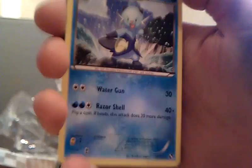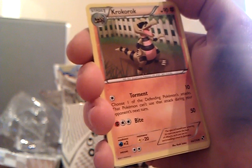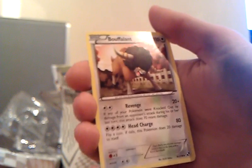First card is — Krokorok. Pignite, Klink, Woobat, Lilipup, Tepig, Venipede. Ooh, a different Emboar — it's quite nice, it's actually different than what I've got. It's quite cool. And Bouffalant.